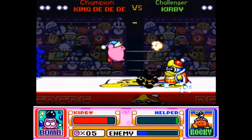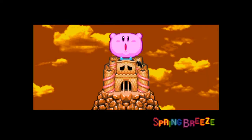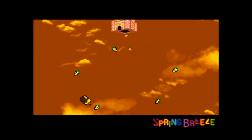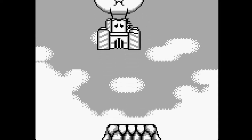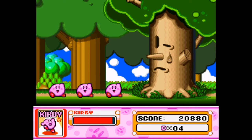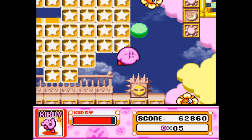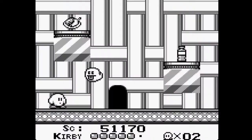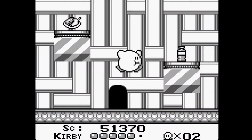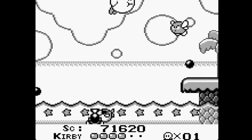Much like the rest of the bosses, Dedede is a total pushover with your abilities. After dethroning the king, you're treated to the same adorable ending as the original. Overall, the Kirby Super Star rendition is enjoyable from start to finish, albeit very short as they cut out most of the fat, meaning it lasts around 15 minutes as opposed to the original's 45-minute run. But the essence of the original is still there.